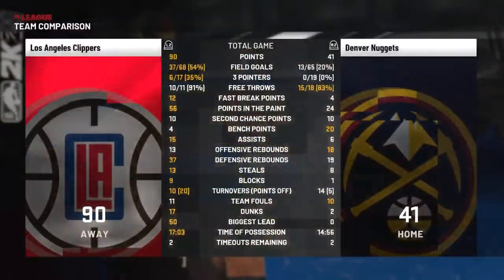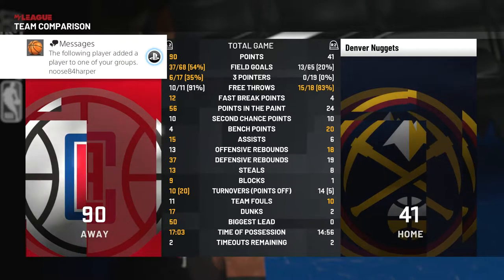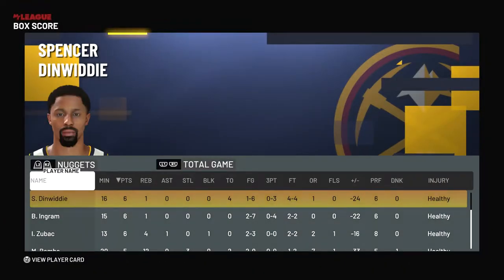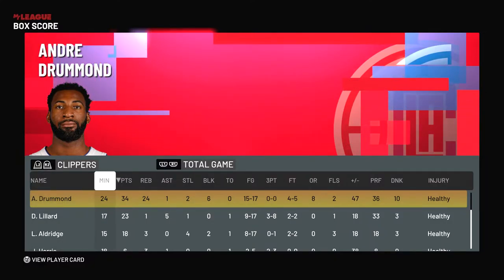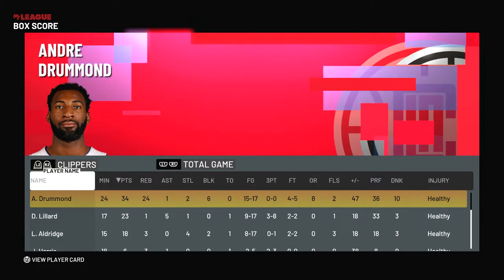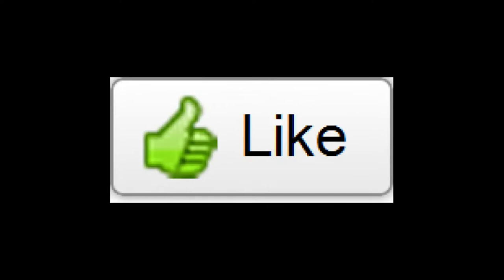Drummond with the last rebound of the game - how fitting. We won this game by almost 50! Shout out to Moose 84 Harper, the guy I just played - good game. That's the type of guys we like in the league - even if you lose, be a good sport. Drummond with a crazy stat line: 34 points, 24 boards, and six blocks. Insane. We'll be right back.